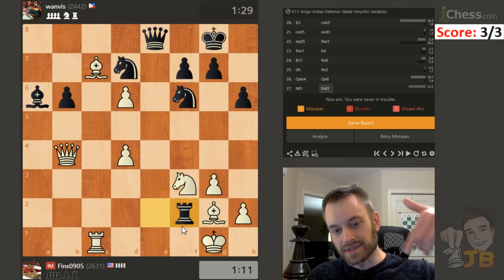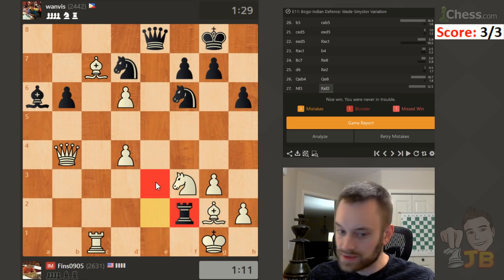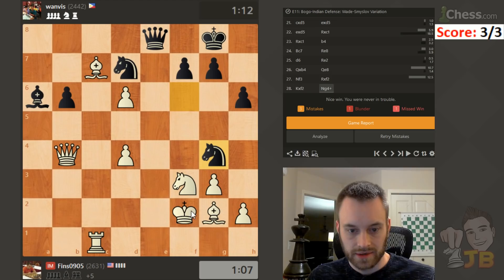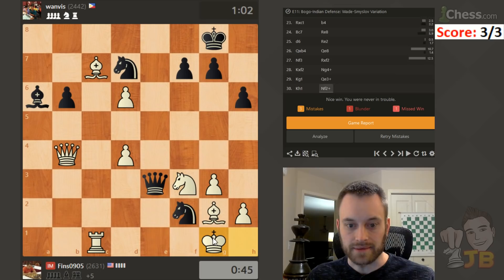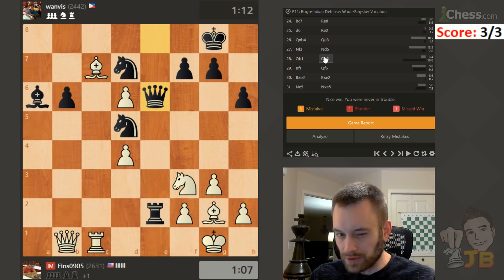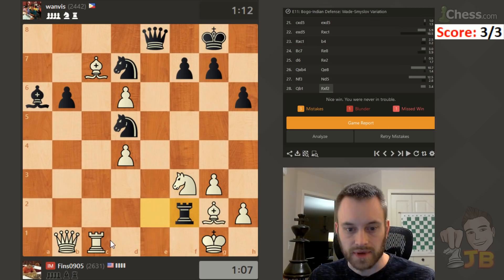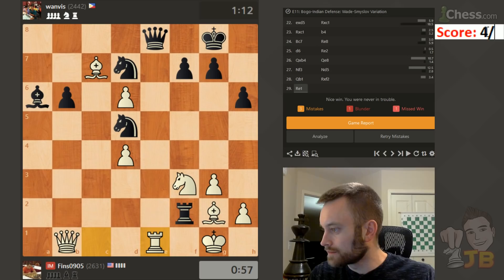I think he had rook takes f2 right here. That's a nice tactic — maybe I'm seeing it because in the climbing the rating ladder video I posted the other day against Gensu, this was an idea around the f2-e3 squares that I actually missed in the game. But yeah, taken — there's this check here, and notice all these squares are unavailable thanks to the queen and the bishop controlling f1. So we get the classic smothered mate — everyone's favorite checkmate. So that was possible. I probably misplayed it a little bit in the middle game there, but I don't think it would have been immediately losing for me had he noticed it.